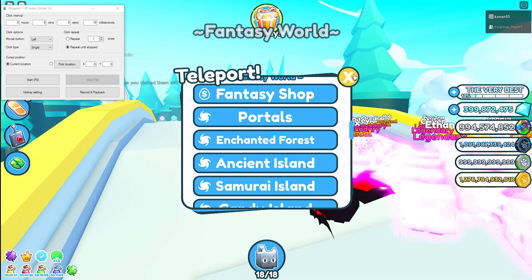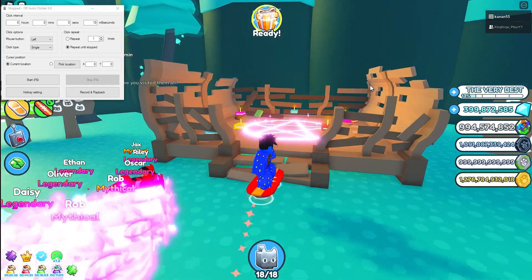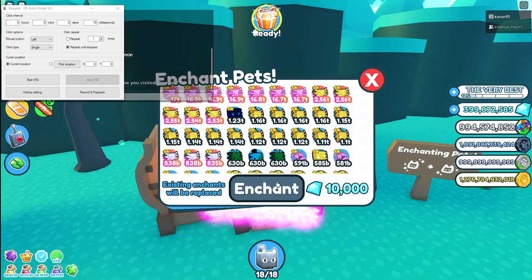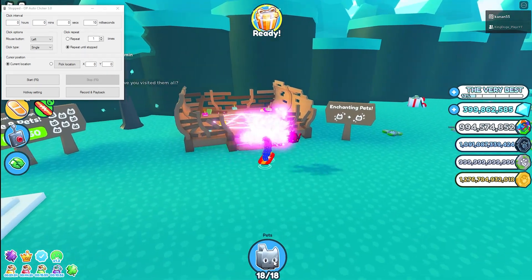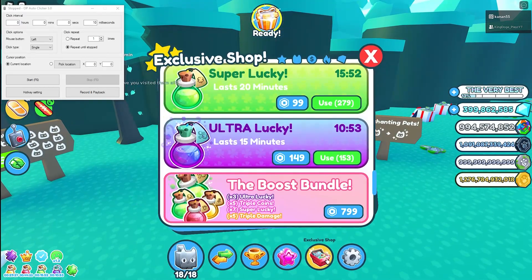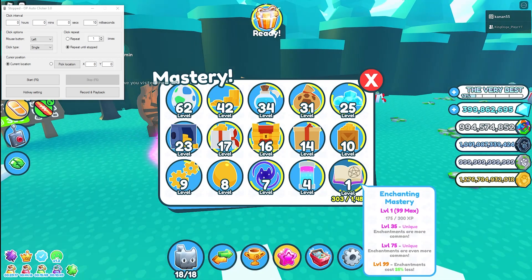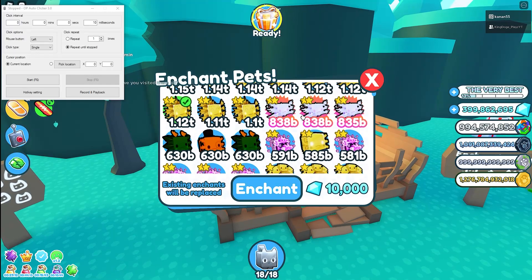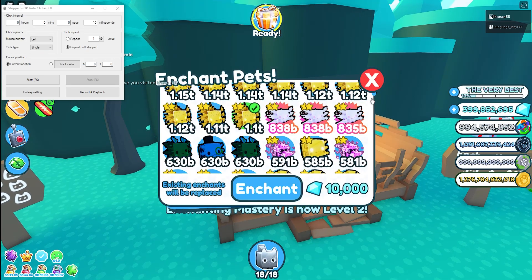So you're just going to go to the Fantasy Shop and the enchanting area is right there. Or you can go to the Trading Palace — if you didn't unlock it, you can just do it here. You can enchant pets and probably level up. Let's just enchant one. There we go. Yeah, enchanting right here — we're already halfway from level 1. If we do it one more time we'll become level 2. And yeah, level 2 — there you go, as I told you guys.